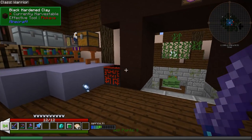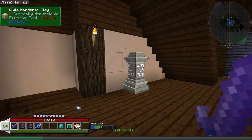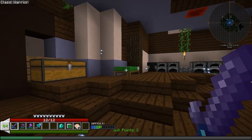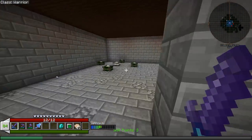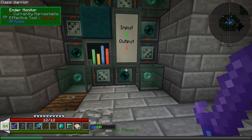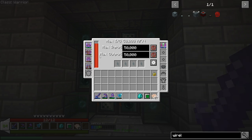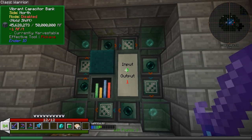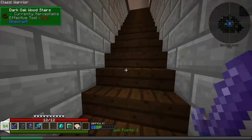Hey guys, Wells Night here and welcome back to another episode of Sprout. I hope you guys are having an awesome day — I am having a great day. Today we are going to go on a bit of an adventure and do a little bit of exploring. Last time we set up the endergenic generator, so we now have tons of power, and whenever we need more it'll make more. That is excellent for us.